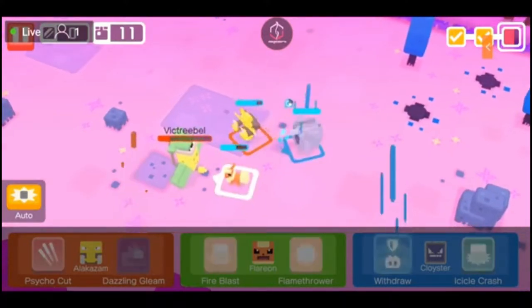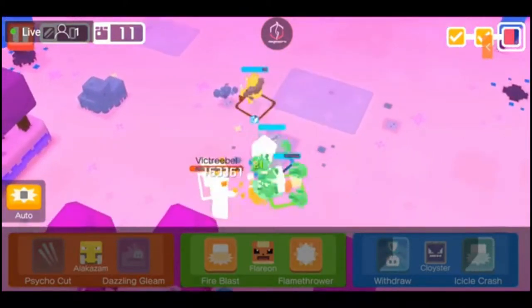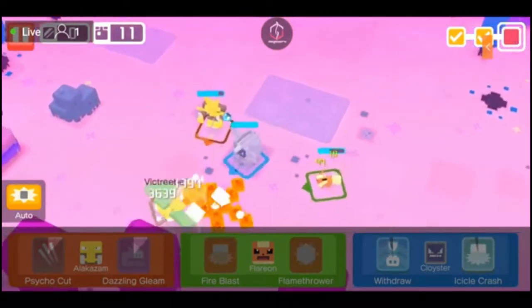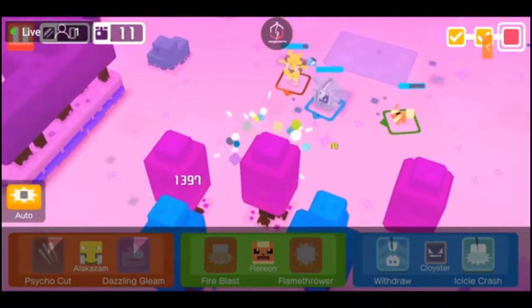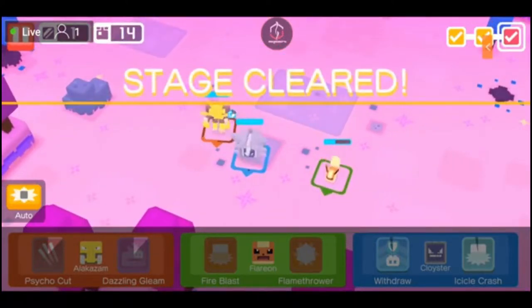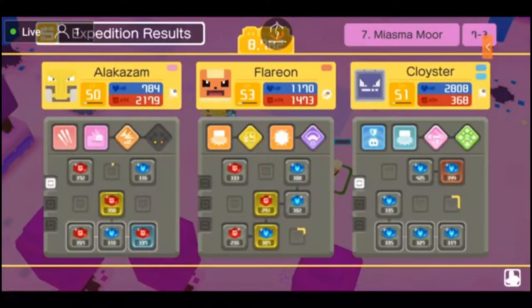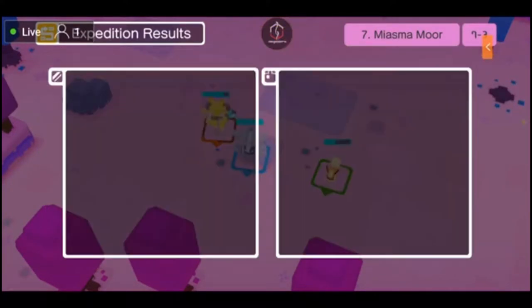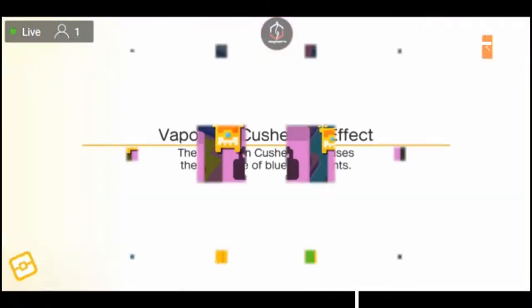Look at Cloyster's health guys — tell me Cloyster's not OP. I know there are better tanks in the game than Cloyster, but I haven't yet been able to get one at a decent enough level to evolve and level them up. For example, Golem is what I'm looking for. That could be a decent Sturdy Stone — we'll figure that one out.